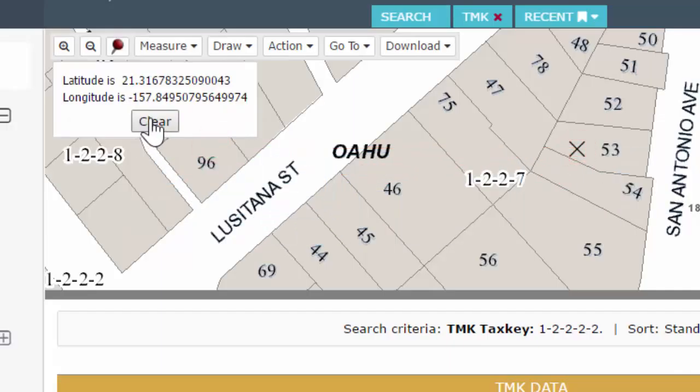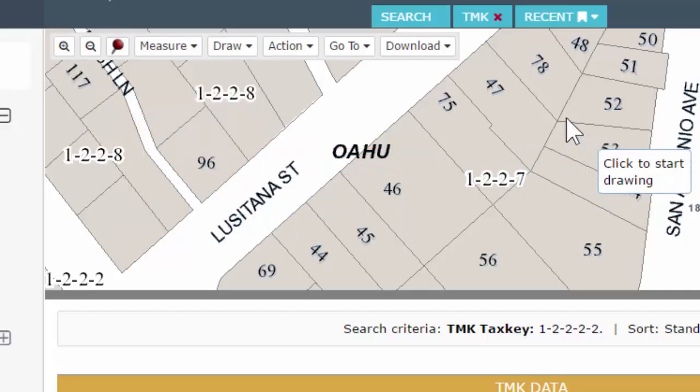Notice I am using this clear button. If I have some stuff on the map I do want to hit this clear button to get rid of that X.